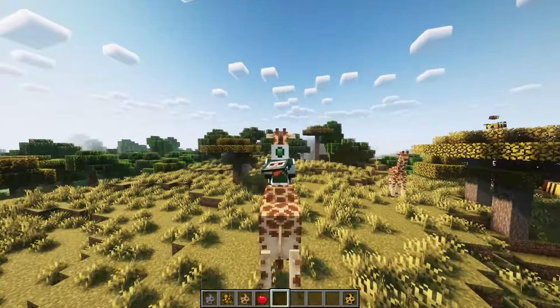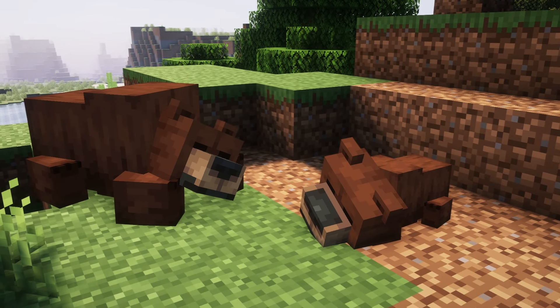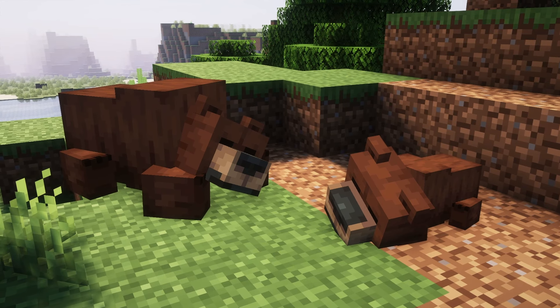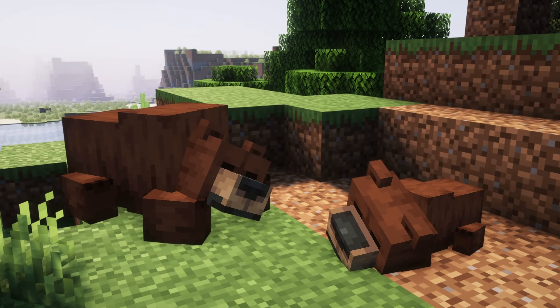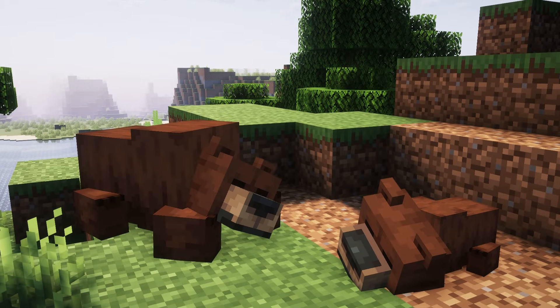Giraffes can be bred with hay blocks. Grizzly bears spawn in forests and taiga biome types in groups of 1-2, the second one being a cub. Grizzly bears are neutral but the cubs are completely passive. Adults go aggressive if players go near their cubs or if they are provoked. Attacking an adult with a cub aggros any other nearby adults in the area.